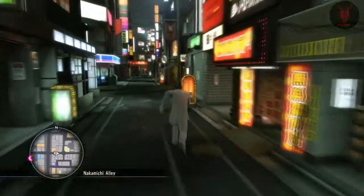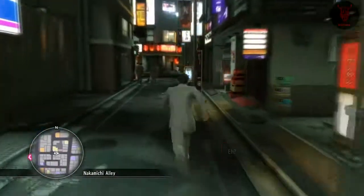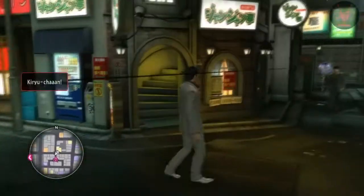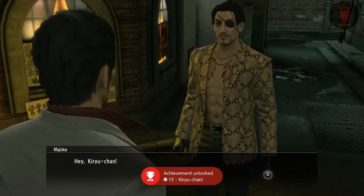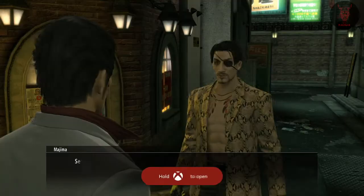Welcome to my Yakuza Kiwami 100% trophy guide video. In this video we're going to talk about the Kiryu-chan trophy — essentially it's just having Majima chase you down for the first time. You'll see a little exclamation mark popping up on screen if Majima is nearby.